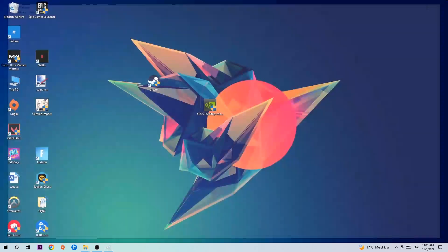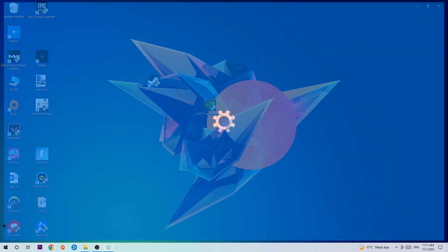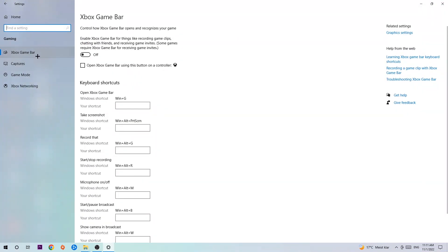Once you're finished with Task Manager, navigate to the bottom left corner, click the Windows symbol, open up Settings, and hit Gaming. Stick around the Xbox Game Bar and turn this off, because the Xbox Game Bar doesn't really provide any benefit besides impacting your performance really badly.